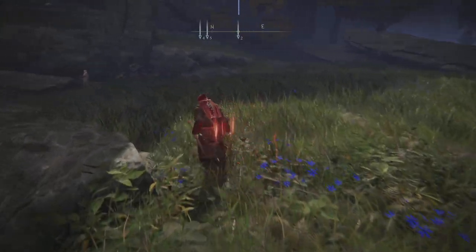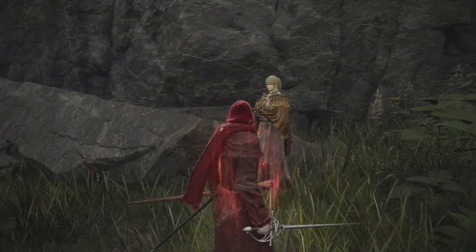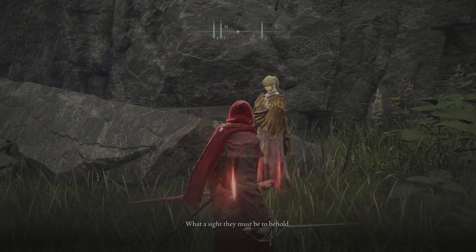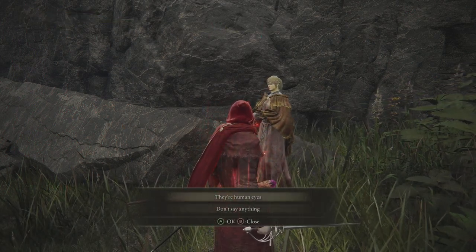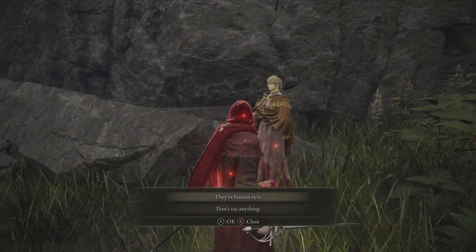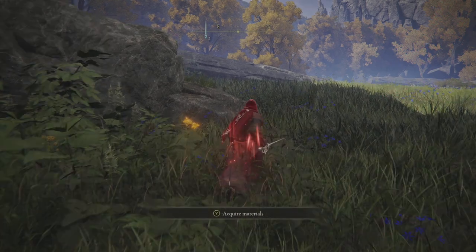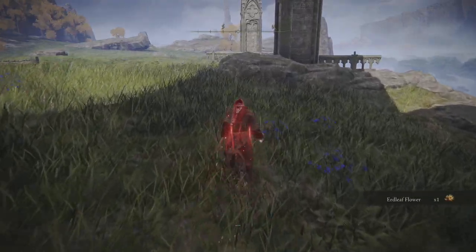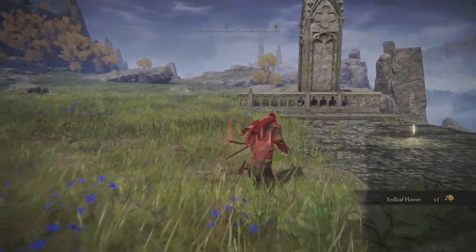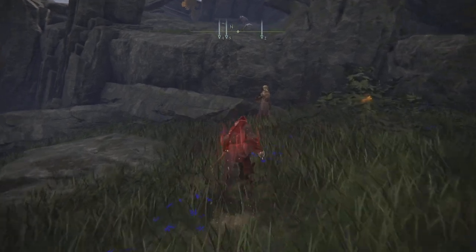When we look over this way we should see Hyetta again. This time it's a little bit different — we need to give her the Grape. I've never not told her what this is. Hopefully this doesn't break the quest. We have to tell her. So now she's going to say that she's been sick — she doesn't like that they're people's eyes. Now what we actually need to do is rest at the Grace and then go speak to her again. I don't know why they made it so we have to do this, but this could have been patched — so you may not have to rest, but this is how I know it works.